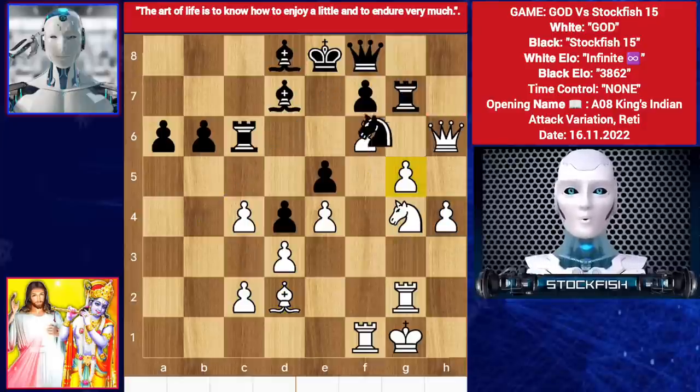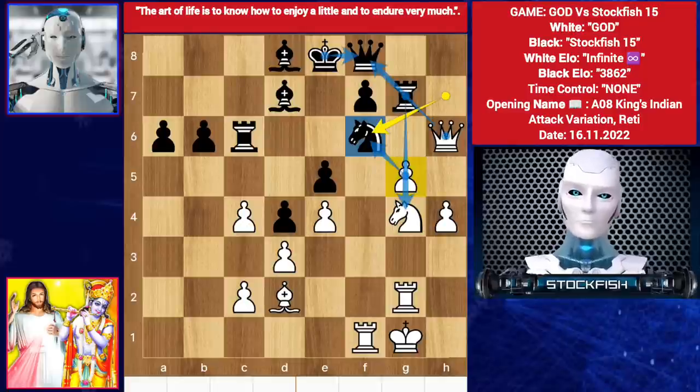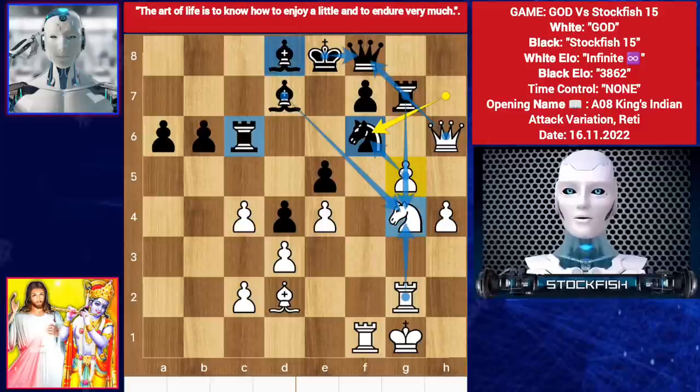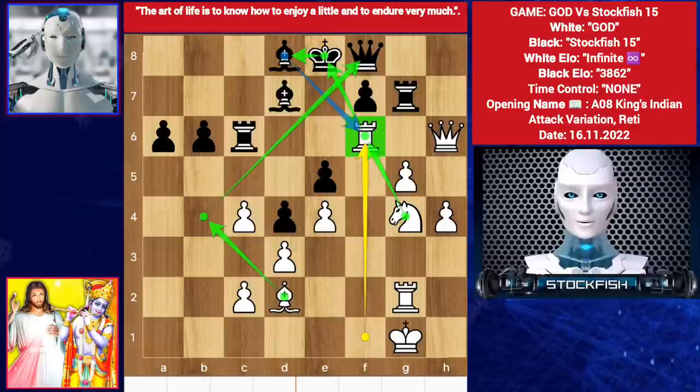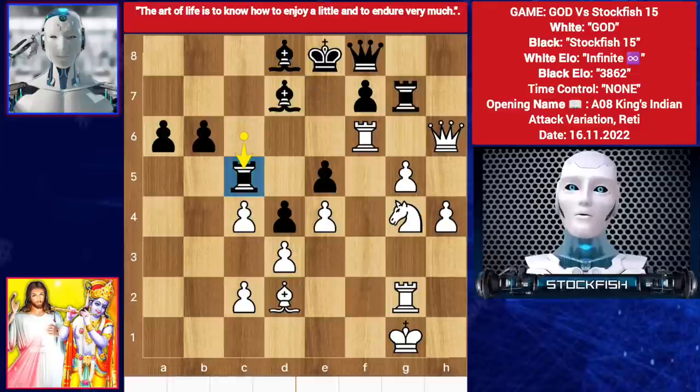Back to the position — fishy played knight takes pawn. Pawn takes knight is not possible because of this: queen takes check, king takes, rook takes, bishop takes — it will be three versus two. So rook takes f6; bishop takes f6 is not possible because of this — you have to move your king, then bishop here, you have to move your queen, then queen takes rook. In this position we have rook c5, blocking the bishop's diagonal — bishop b4 anyway.